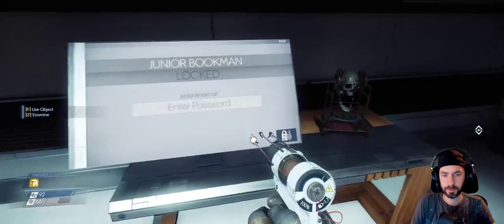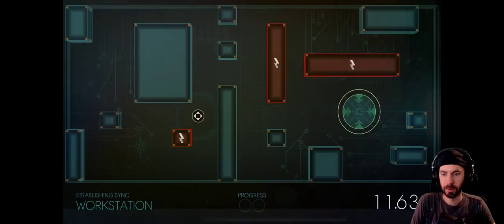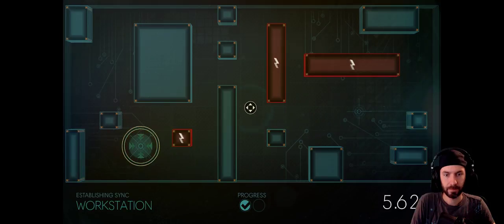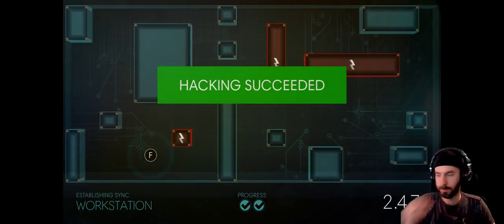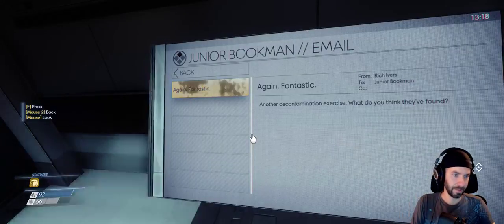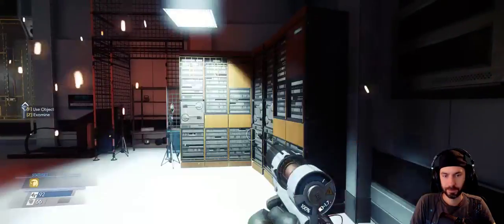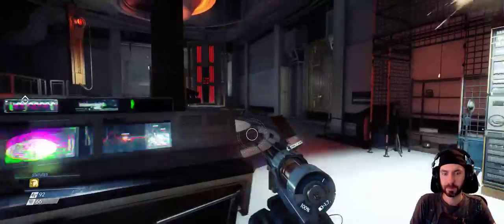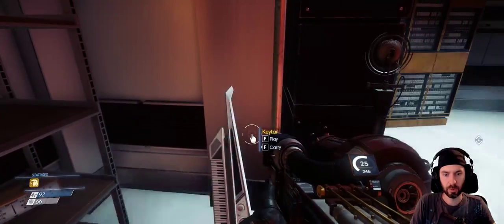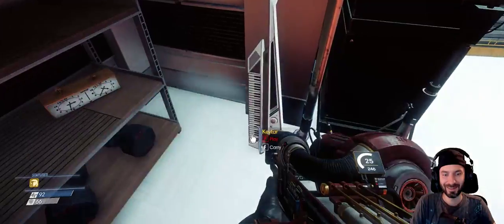Junior Bookman — well, I can hack it, so I don't need to go looking around for passwords. Can I hack it? Got it. One email — another decontamination exercise. What do you think they found? Junior Bookman — not interesting. This room's not interesting. Keytar! Nice.